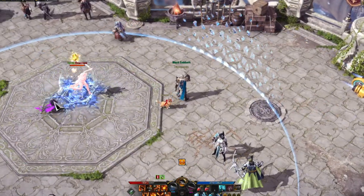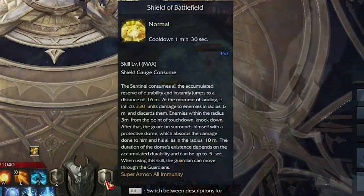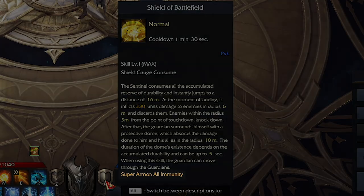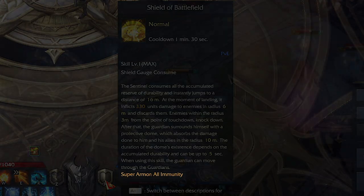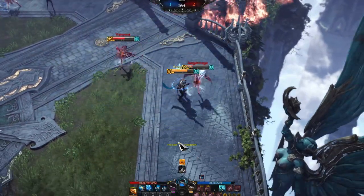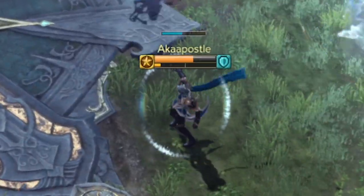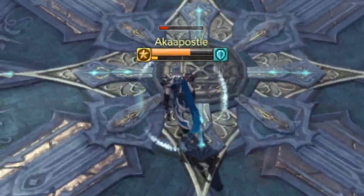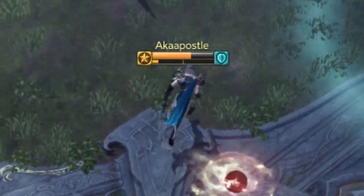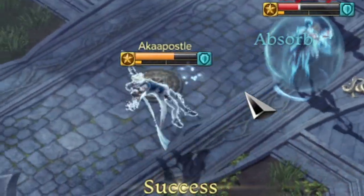Moving on to tier 3 staggers, these are going to be status effects like freezes, shocks, stuns, earthquakes, and stuff like that. To not be affected by these, you're going to need an ability with an all immunity superarmor on it. If someone is hit with a tier 3 CC successfully, they're going to get a 7-second immunity to tier 3 CC. This is going to be represented by a bar above their head as well as a bubble around them. If you see this, don't waste any of your tier 3 CC abilities on them.